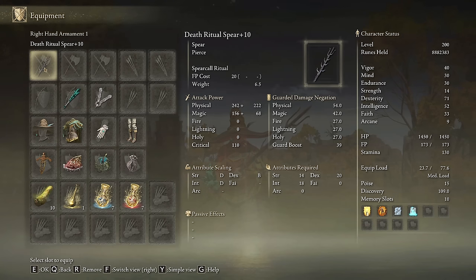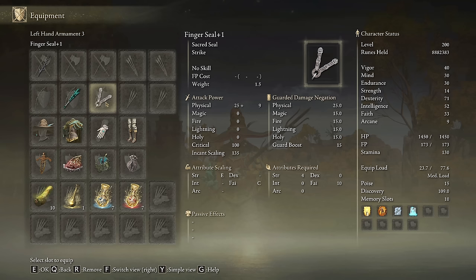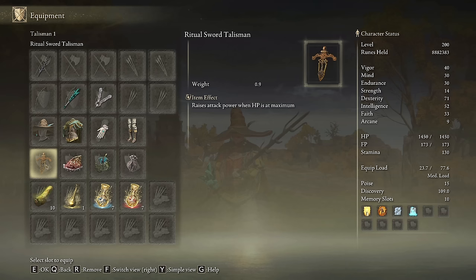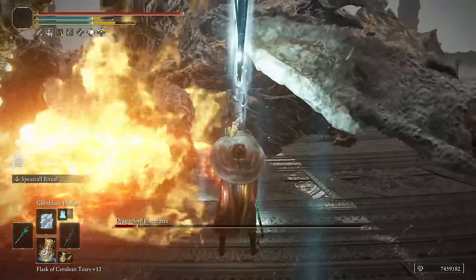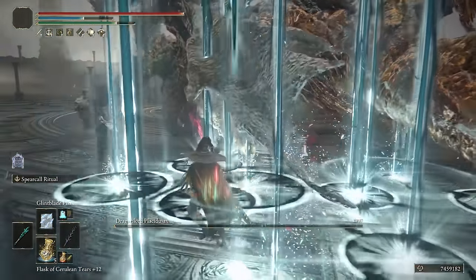We will need the Death Ritual Spear on plus 10, Azur's Glintstone Staff to cast our spells faster, or any other you find in your inventory, and any seal we have available to cast our main buffs. The most effective armor set for this build is the Spellblade set, because it will boost our damage when using the skill by a total of 8%. To boost our damage to the top we need the Ritual Sword Talisman, the Shard of Alexander, the Magic Scorpion Charm, and the Old Lord's Talisman.